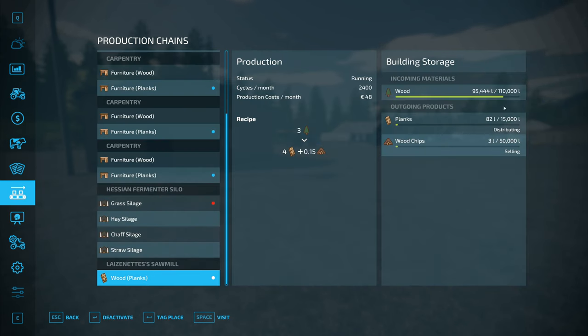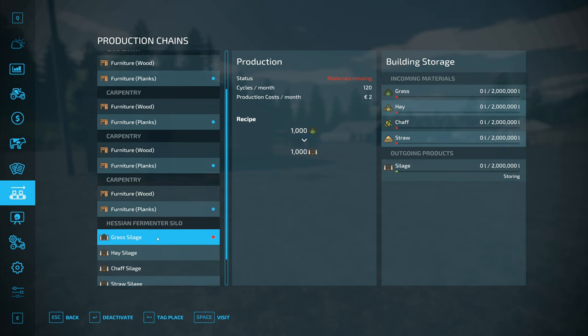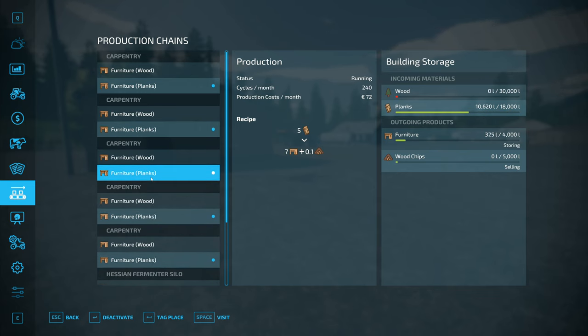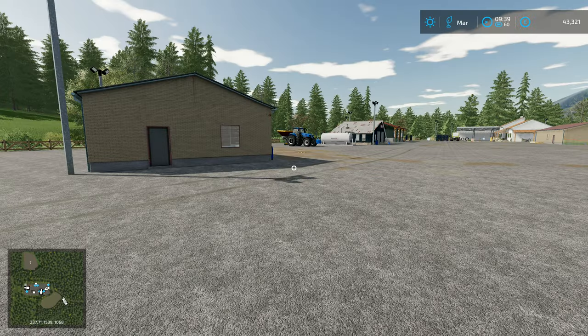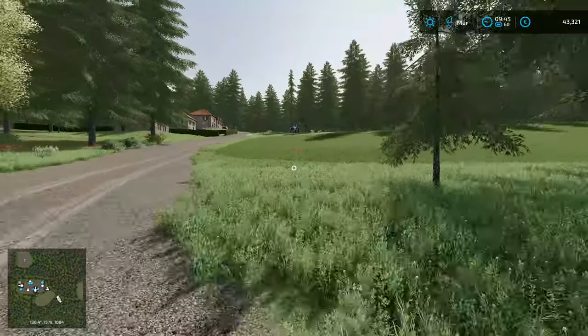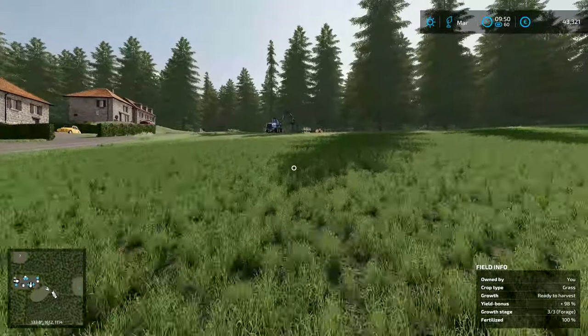Let's go and have a look and see how we're doing in here. We're still distributing everything. I've got plenty of wood in there - that's all fine. Material missing in there - we're going to have some more soon. 16,000 liters of planks, 16,000, 10,000, 10,000. It does actually look like the sawmill is going to out-produce five furniture factories, which is slightly ludicrous. I'm quite happy for it to do that.